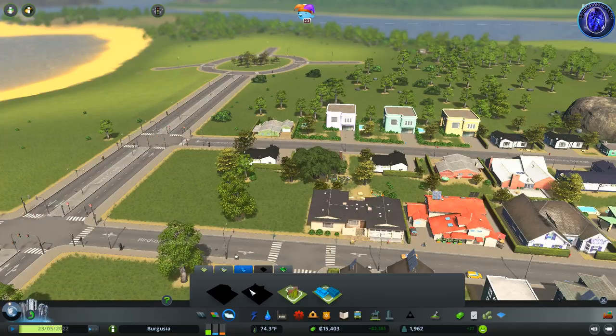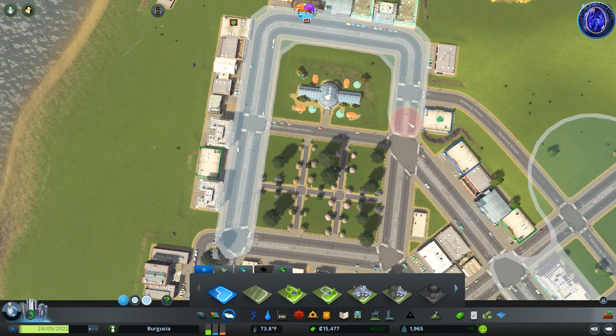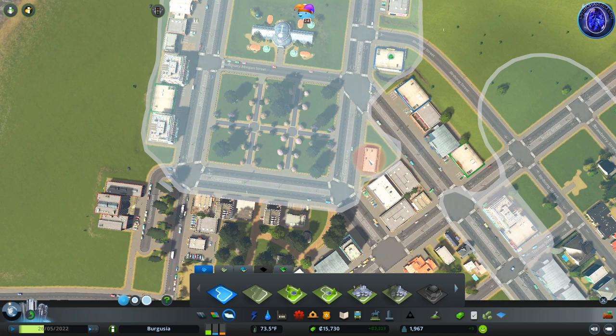Today I wanted to draw in a district over here first — where we built this little new kind of park commercial area. I want this to be its own district. I'm just going to paint this up and around the road. Remember your district paint tool will snap into the roads — it will actually lock into them, which is useful for helping you map them out.